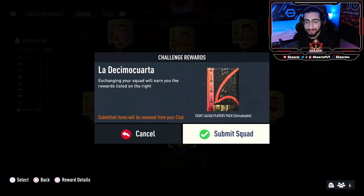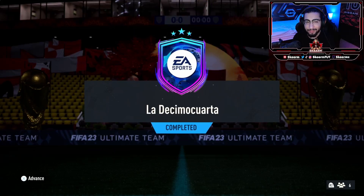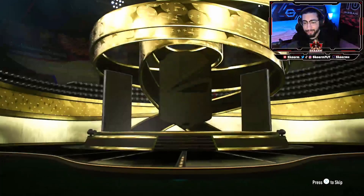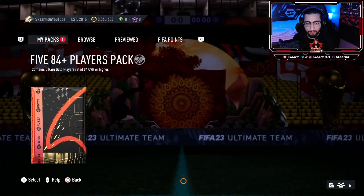That is the SBC completed. Let's get that submitted and move on to the 84 times 5 along with the 8 La Liga player pack. The 8 La Liga player pack — it's gonna be a gold zone walkout, and it's gonna be Pau Torres.